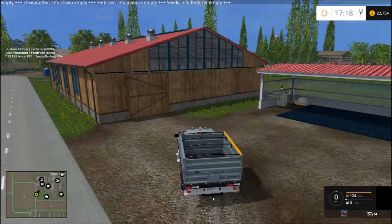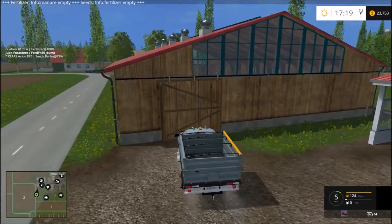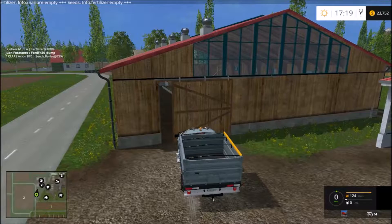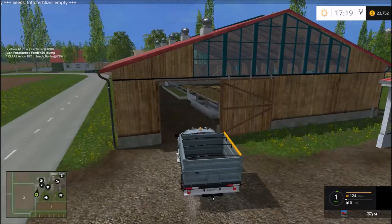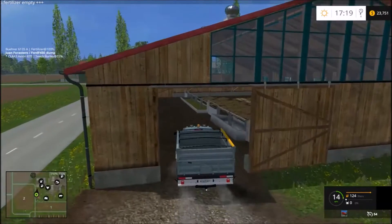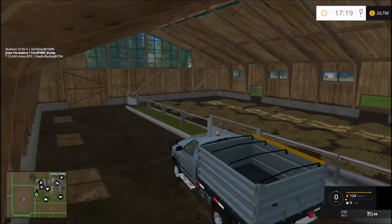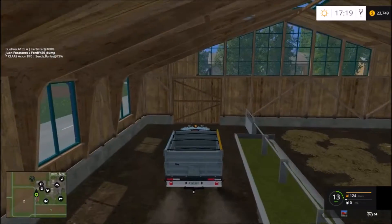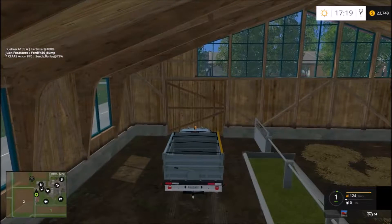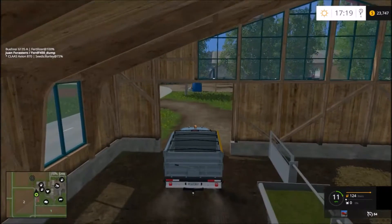Welcome back to Multifruit Production. I promised at some point to make a little tour of the animal facilities. We're gonna start out here by the main farm looking at the sheep. These are wool sheep — they have their own little shed here, a little bit different from the way most maps do the wool sheep. Looks like we're getting some lag here for some reason.